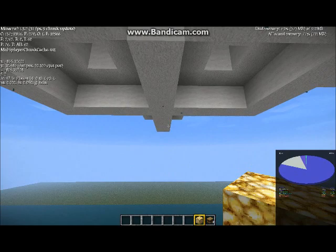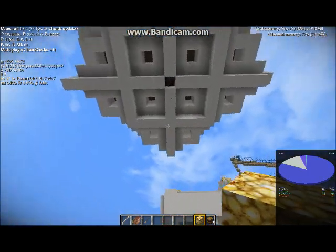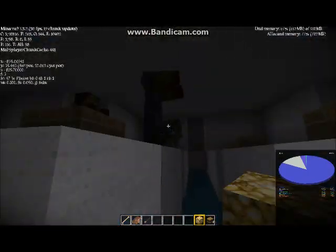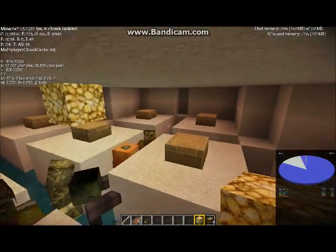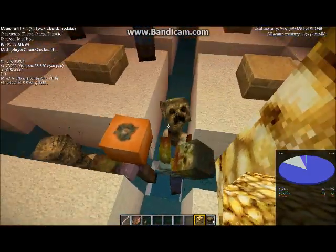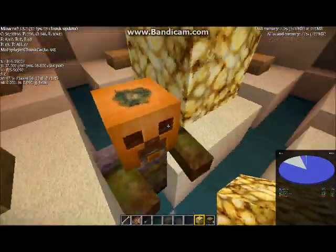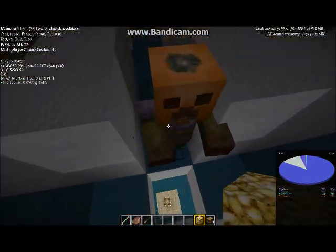We'll go inside it here. It's 19 by 19, but it's missing the corners. And each of these half slabs are spaces where monsters can't spawn on them. It also has these canals here. So it has exactly 100 spawnable spaces in it.